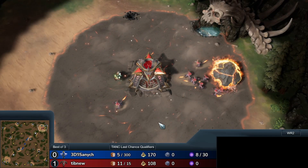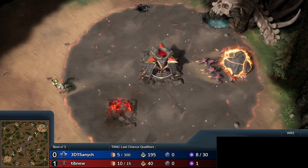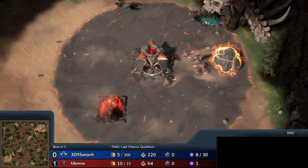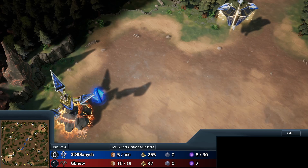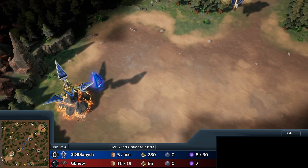Game number two. Spawning in the top right-hand corner of the map, Infernal, 1-0 up in this series — best of three, so first to two wins — is Tibnu. And spawning in down in the bottom left-hand corner of the map is Celestial player Ice Ange.